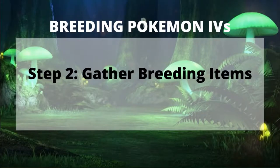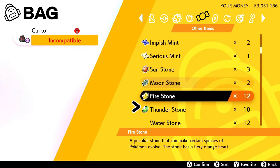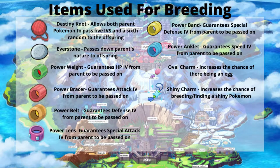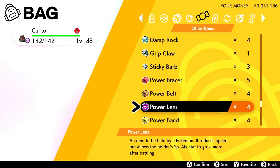Step 2: Gather breeding items. Once you catch your Ditto, you'll want to gather items that allow you to pass down IVs. You will need: one Destiny Knot, one Everstone, one Power Weight, one Power Bracer, one Power Belt, one Power Lens, one Power Band, one Power Anklet, one Oval Charm, and one Shiny Charm. The Destiny Knot and Everstone are required to pass down the nature and IVs of the desired Pokémon. Most of the other items are optional, but they can help in the long run.